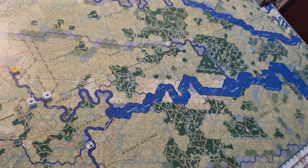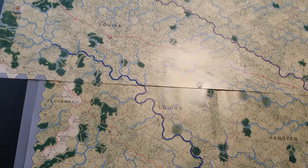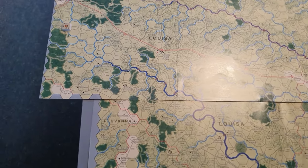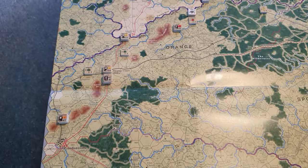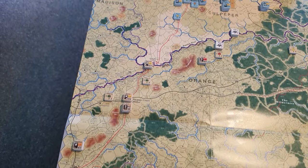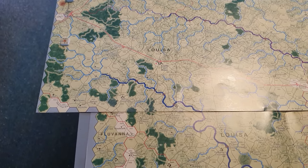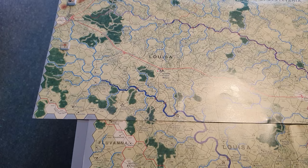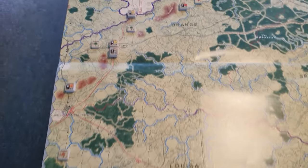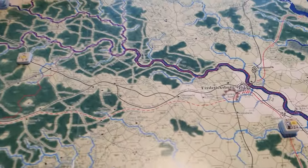Way over there on the peninsula there are some Union cavalry — you can just see them in the corner. I'm not sure there'll be much activity from that area. This is difficult for the Confederates because they are significantly outnumbered and no longer have the advantage in leadership they had throughout the war. I'd be surprised if they can do as well as the Confederates did in reality. There's also another Confederate cavalry force over here near Fredericksburg.